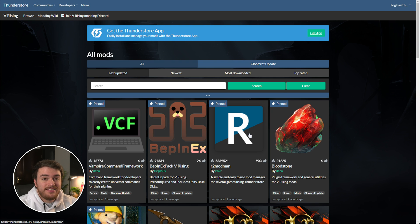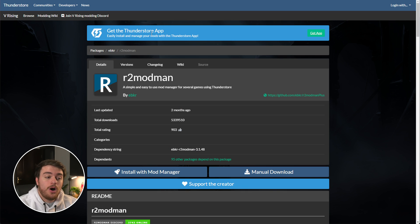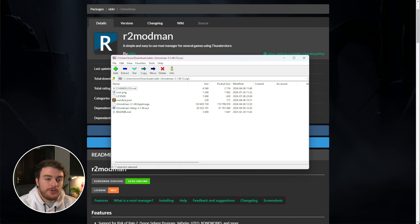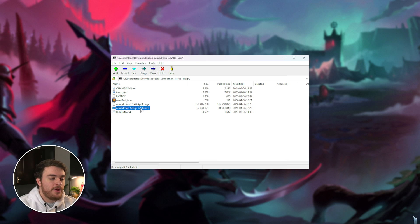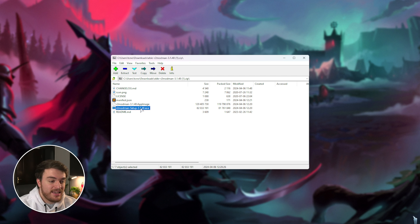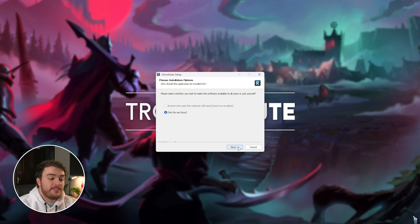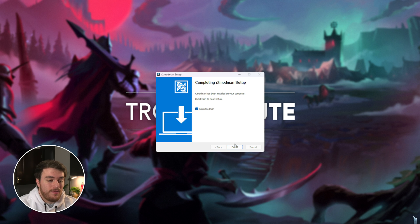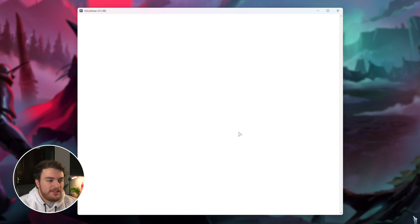If you already installed it and set it up to work with V Rising, you can skip forward in the video. To install the mod manager, head across to R2 ModMan — you'll find the link down below — and click Manual Download. Opening up the zip file, you'll find a few different things. What we're interested in is the setup.exe. Simply double-click this and we'll be installing it. Next, click yes, and there we go. Once it's done, make sure Run is ticked and click Finish, otherwise you'll need to start it manually.